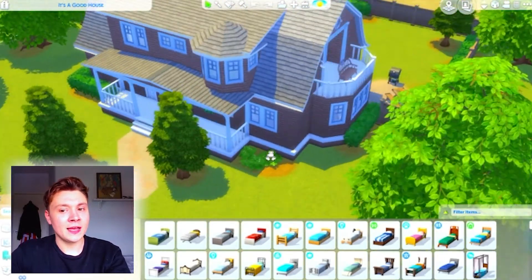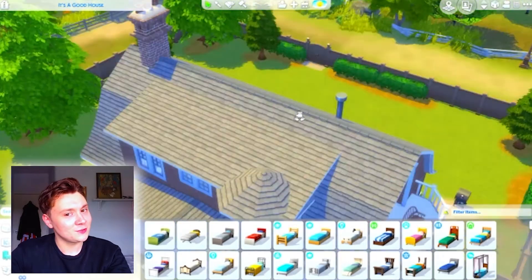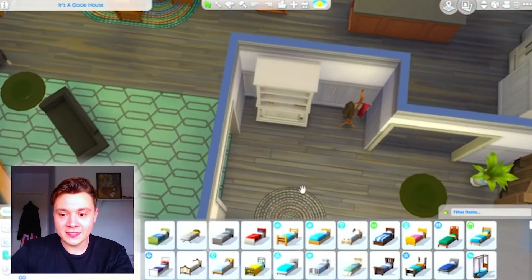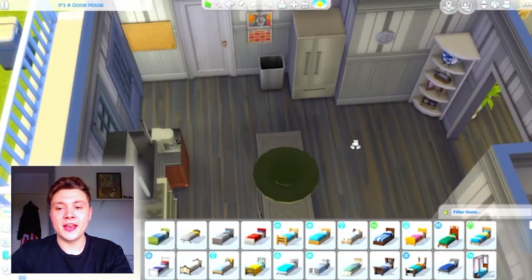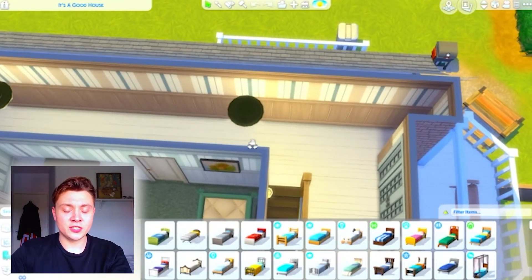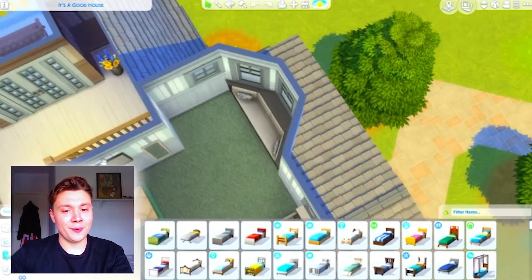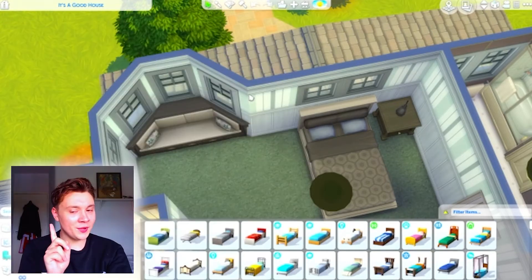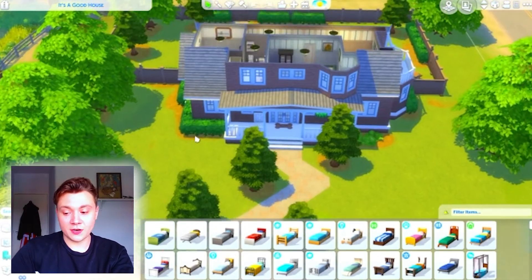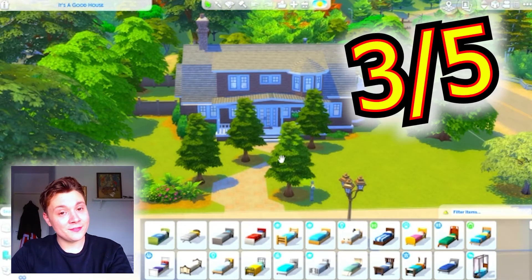They've gone for a barn kind of roof style, which is fair enough. They've given this absolutely tiny balcony a humongous doorway out to it, which is very strange and questionable. To be fair, the actual house doesn't look too bad. Inside, as with all of the Sims 4 builds, it looks pretty barren and empty, and the lighting is also very bad. We've got some random underused space in the corner and a totally strangely long hallway that doesn't need to be this long. Overall, it's not too bad - I'm not saying it's good, but it's actually not the worst. I'm going to be giving this one a 3.5 out of 5.